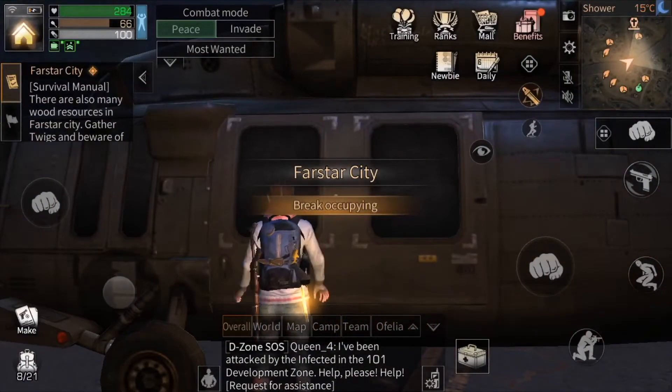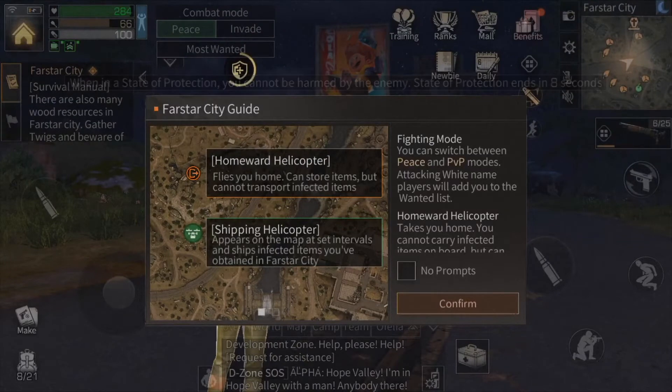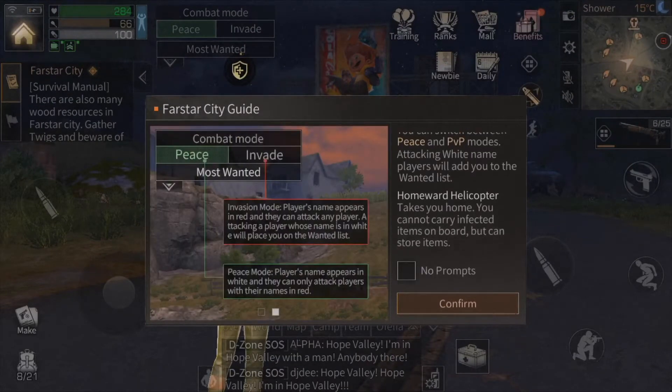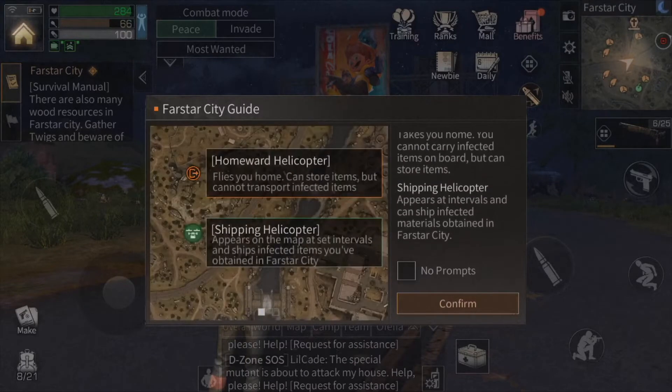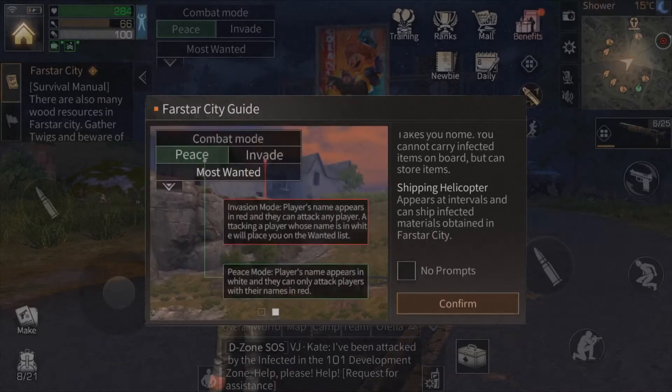Now that we've landed in Far Star City, we're currently in a PvP zone, which means we can switch between peace and PvP. If we attack a white name player, it will add you onto the wanted list, or you can try to stay peaceful and avoid other players, because there's a possibility they will be very hostile.